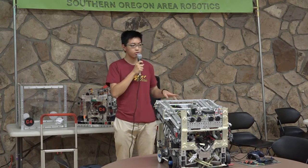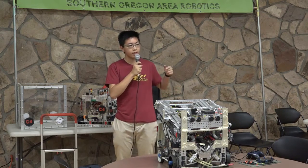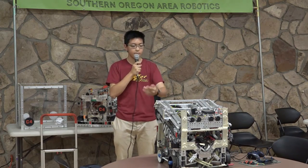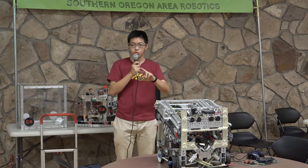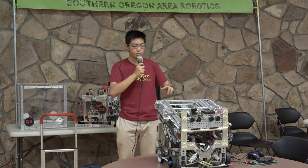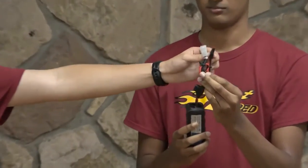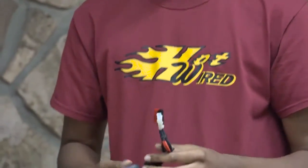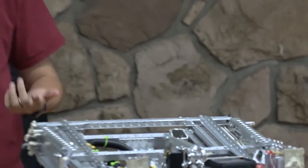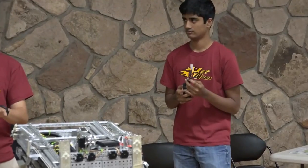On our batteries, there's normally just one Anderson power pole connector that plugs into the main power distribution module. But we soldered our batteries so that each has two connections rather than just one, and we plug both into the robot. So if one of these wires gets cut, the other one will still be providing power — it's this kind of redundancy that we put all around our robot to make sure everything is functioning properly.